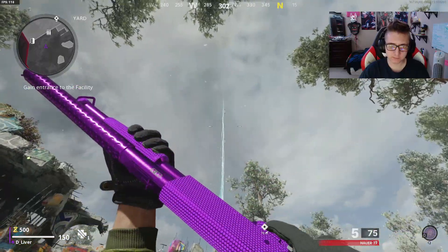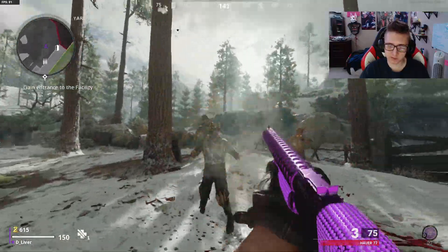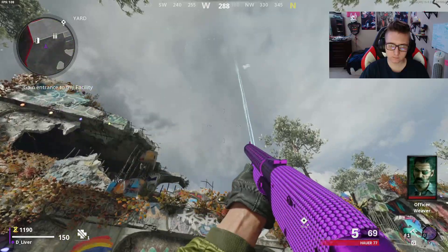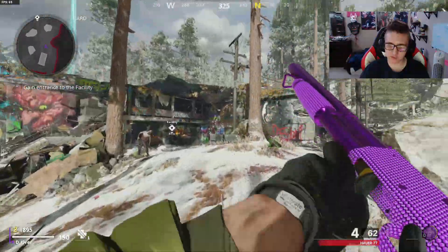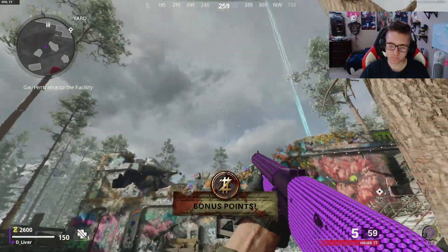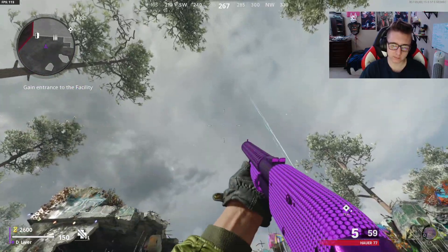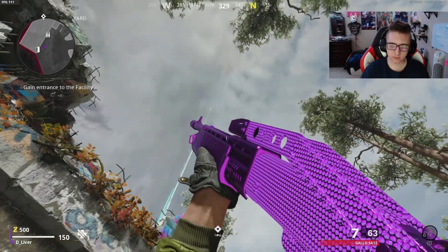Onto the shotguns — probably the most powerful weapons in this game, both multiplayer and zombies. I've seen a lot of people in multiplayer with this camo since there's only two weapons in the class. A thing to note with the diamond camos is on some of the attachments — all of them except for the sights — the attachments have purple on them. So the more attachments you put on the gun, the more purple is on it. That's a pretty cool thing.